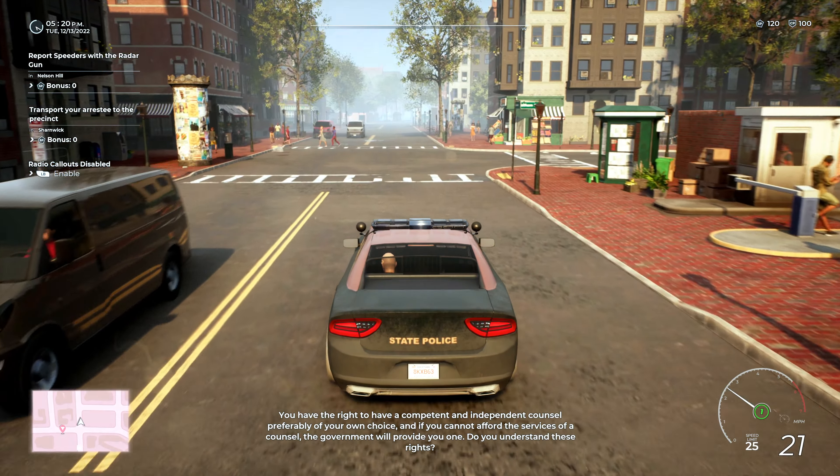Okay sir, anything on you that's going to poke me, hurt me, stick me, or otherwise? Okay, we have a switchblade, a yo-yo, a local laundry bill, glasses, and a bag of white powder. Alright sir, come with me please — I'm going to place you in the back of my car. Mind your head for me please. 119, aggravated assault call is going to be code 4, and you can show me 1-10-15, 10-19.